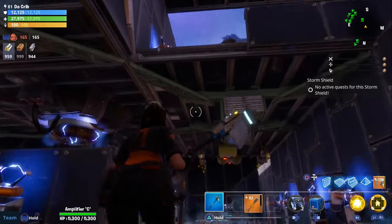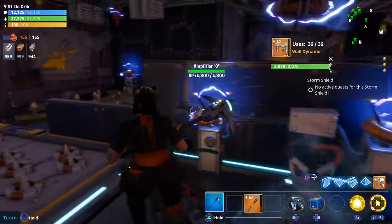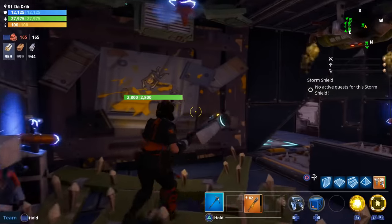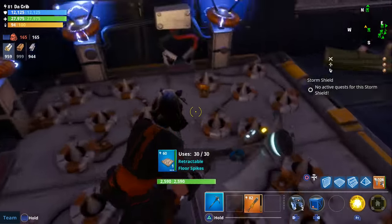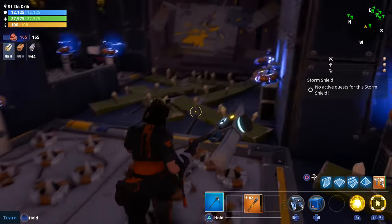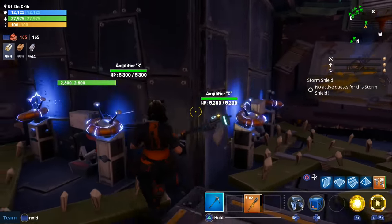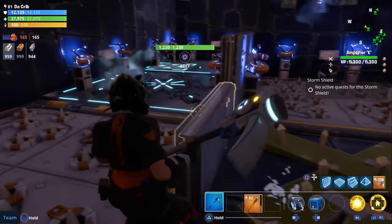Down here we used a bunch of different ceiling traps, floor traps, and wall traps. When husks try to reach the amplifier through the walls here, we put wall launchers to push them into our DPS traps — wall dynamos and retractable floor spikes. We have another wall launcher on the other side to push them into those same traps.